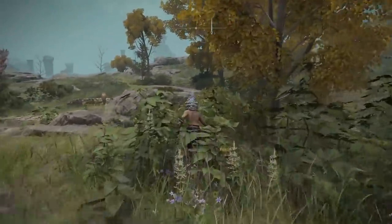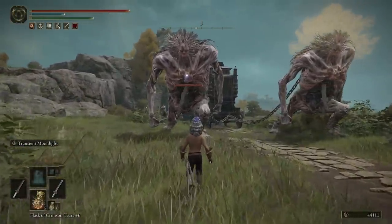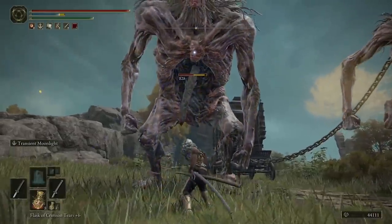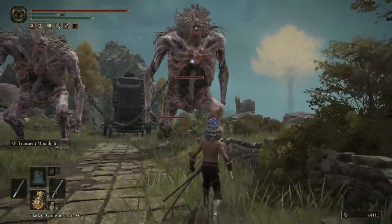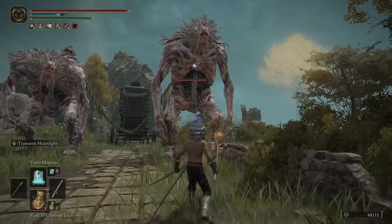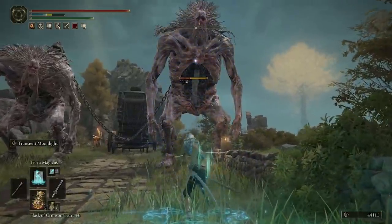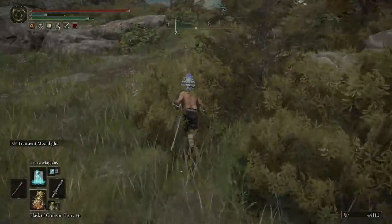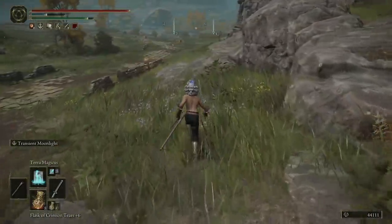To demonstrate: against the big guys out here using normal Transient Moonlight it deals 828 damage. If I quickly switch and use the spell, it goes from 828 to 1118 — that's a 35% increase, and it lasts for 30 seconds. That's why I recommend getting Terra Magicus.